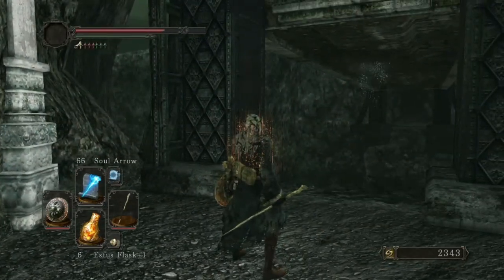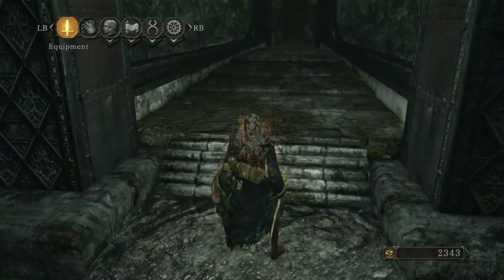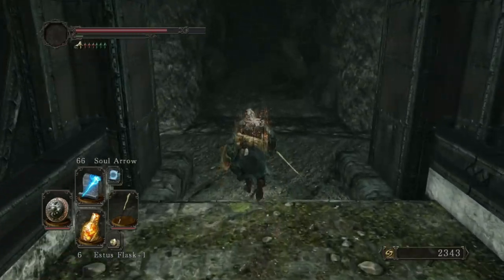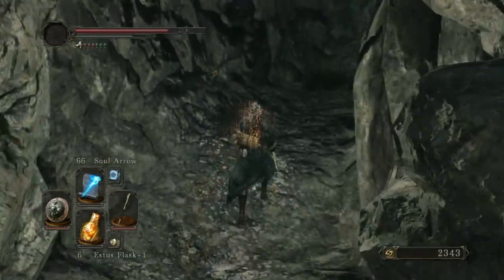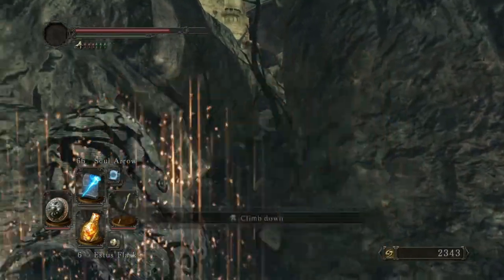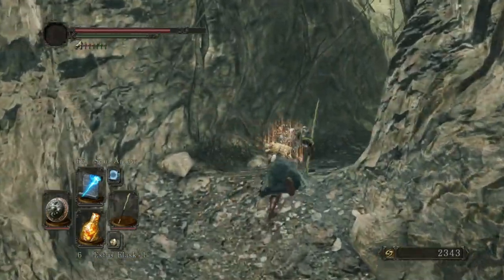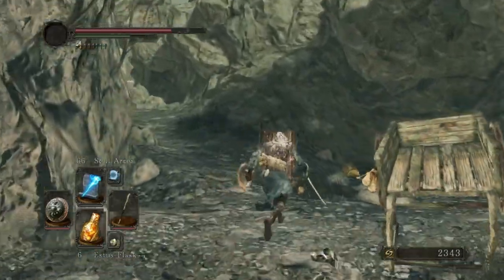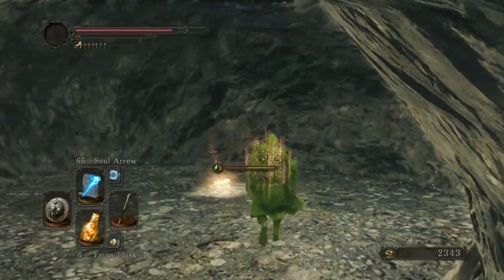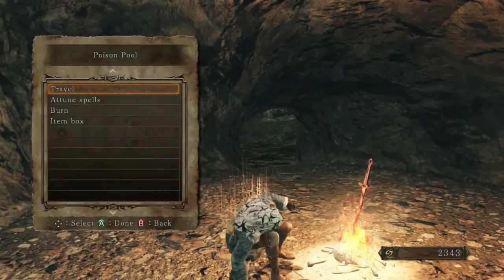Didn't I lower this? Why is it back up? I could have sworn I lowered that. So this next area is pretty much poison-filled — everything here wants to poison you. There are big bad enemies, but there's also a lot of goodies. This is Harvest Valley, which leads into Earthen Peak. There's a bonfire right there. You pretty much have to roll your way through a poison swamp just to get out into the area from the bonfire. It's kind of a pain in the ass, not gonna lie.